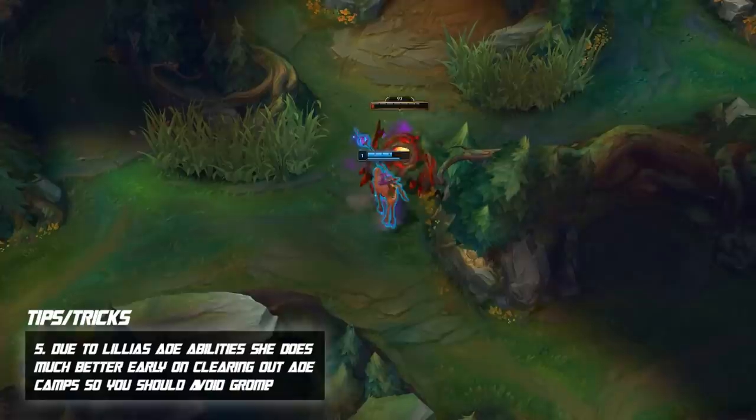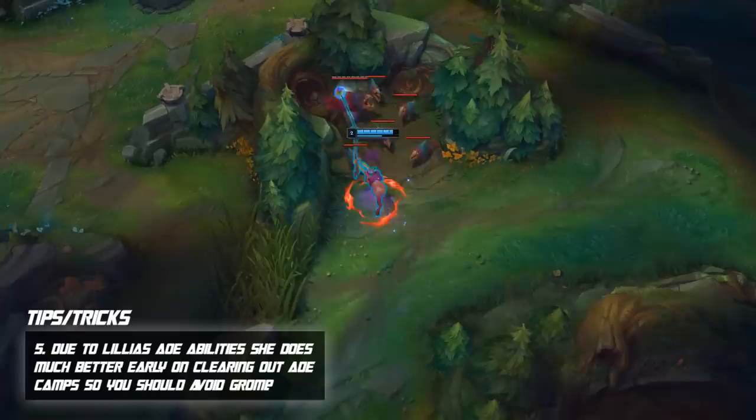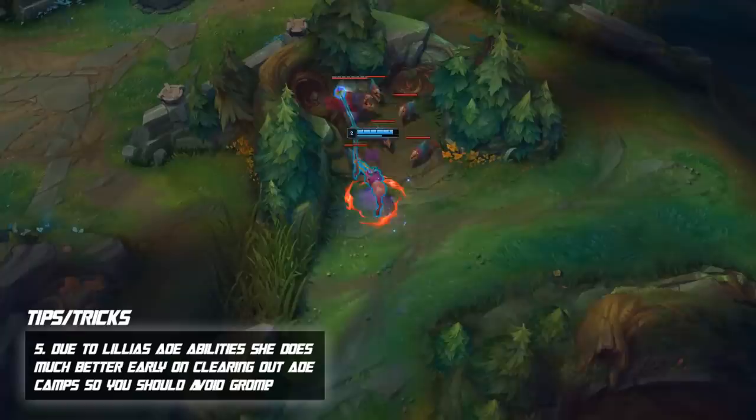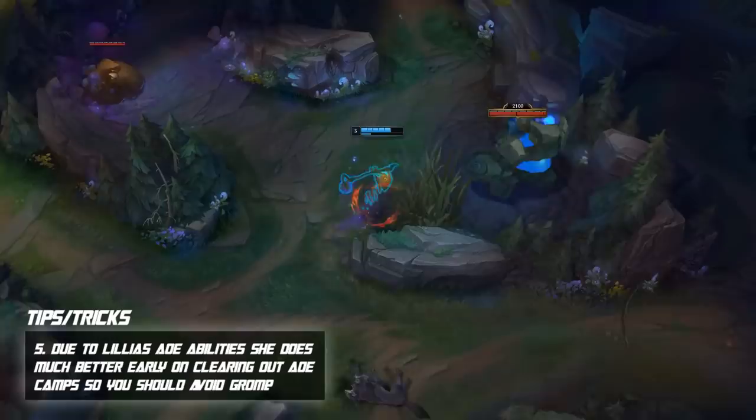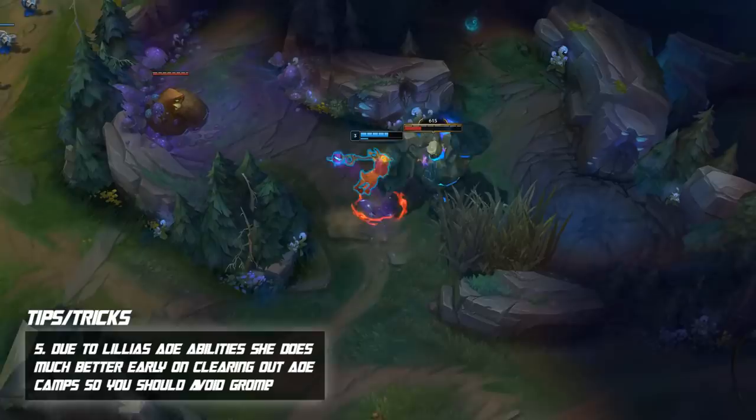For your jungle clear, on your first clear you have options — a 3-camp into gank or a full clear. The main thing to avoid is doing an early gromp. Blue into gromp isn't ideal because you want to start Talisman and take advantage of the AoE damage from your Q and W. Stick to wolves, raptors, and krugs — avoid gromp since it will slow you down and drain your HP. Stick to those AoE camps on your first clear.